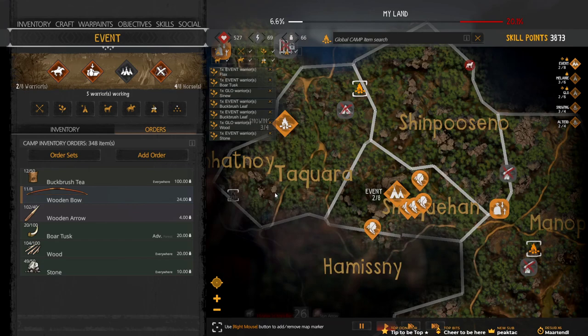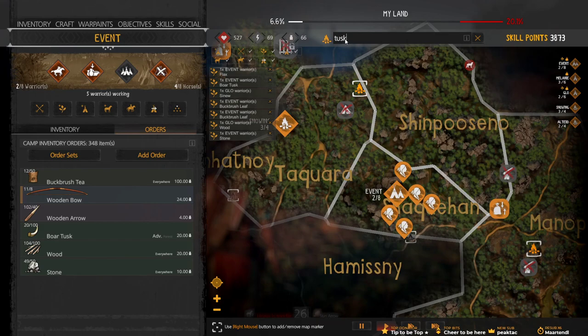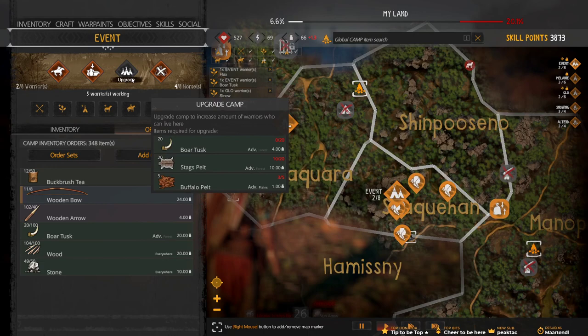How many do we have now? 20? Wait a minute. Are we there? No way. What else was there? Stag pelts. We need 20 more stag pelts. I thought we were. Okay, we're close.